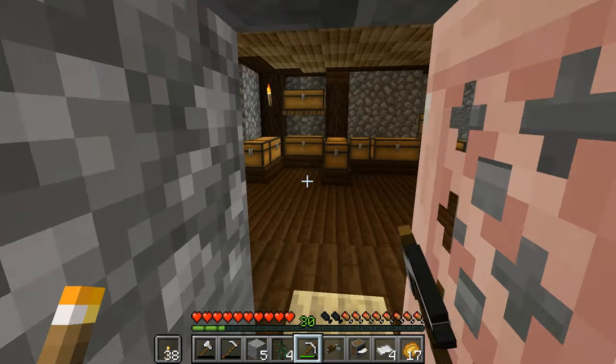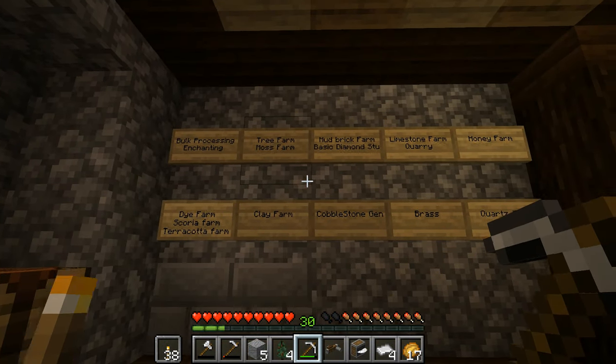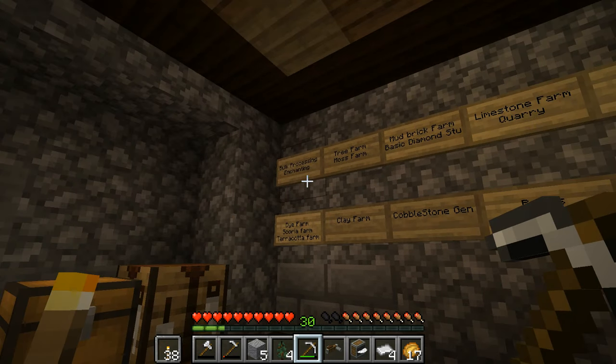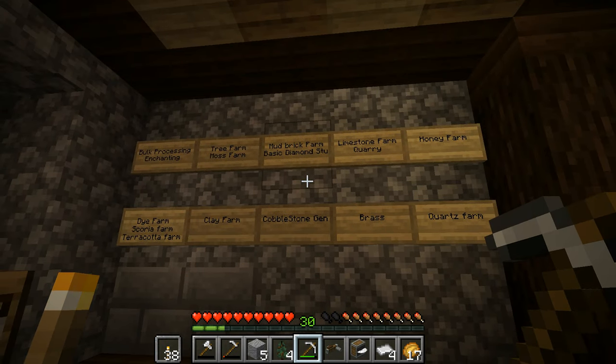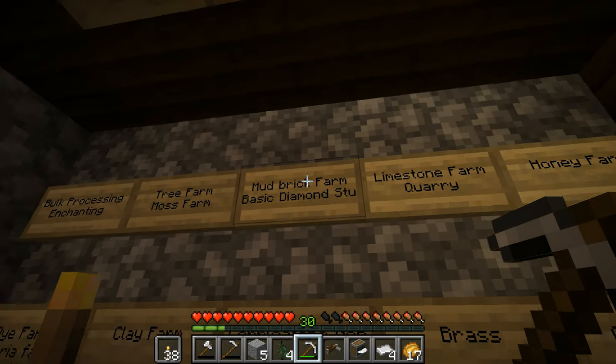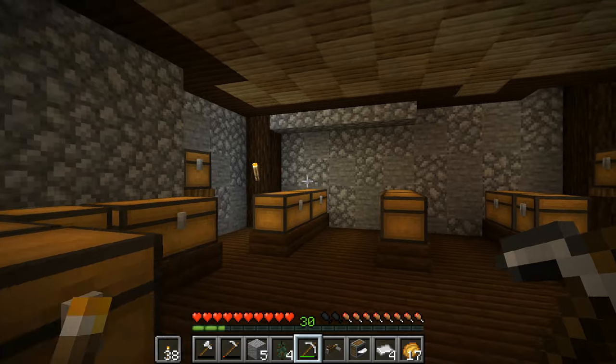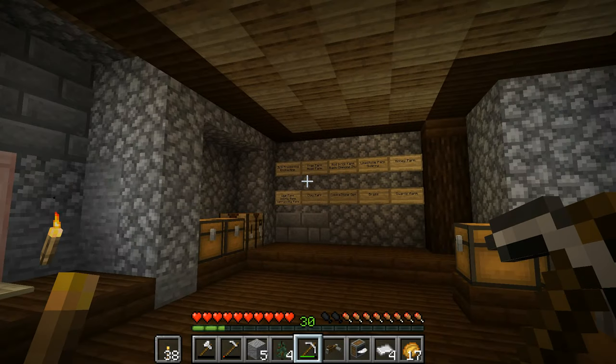Just inside this little storage room, I have created something of a board to get some ideas of what I need to do around here to get the world established. Mostly, I need an awful lot of farms. In particular, more block farms, so that we can have more and different types and styles of buildings rather than just the normal stone and wood ones.